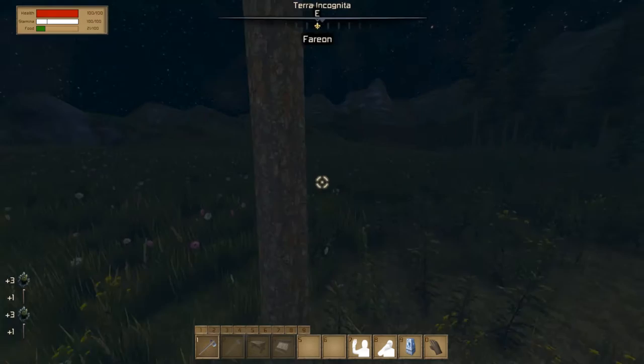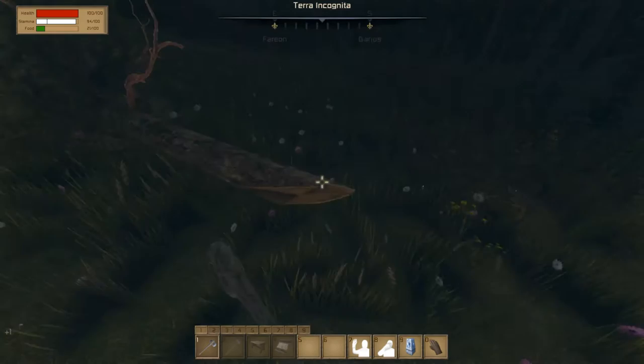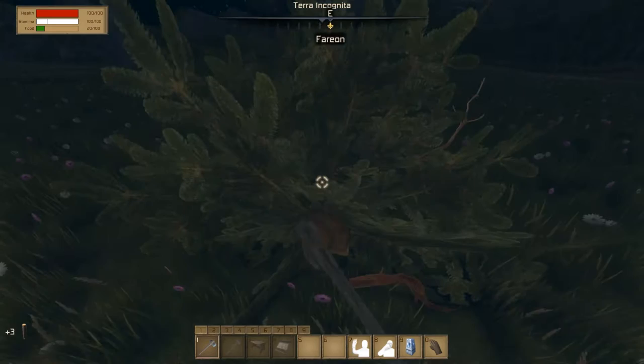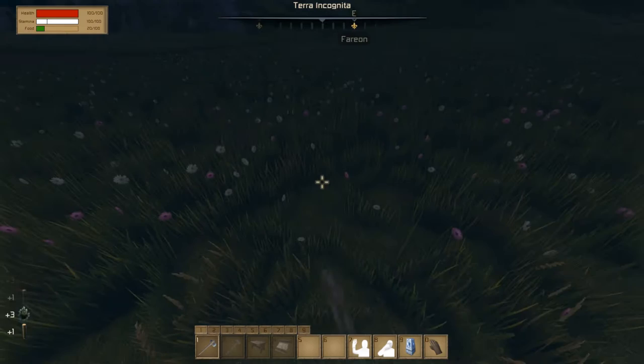Maybe this bigger tree will give me the logs — please tell me I can get logs. There we go — logs! I want logs. I'm going to create the whole thing and go with a wooden house obviously. The axe does have durability — it's just not showing in the corner, but now it is.